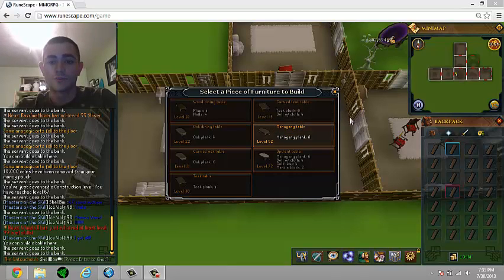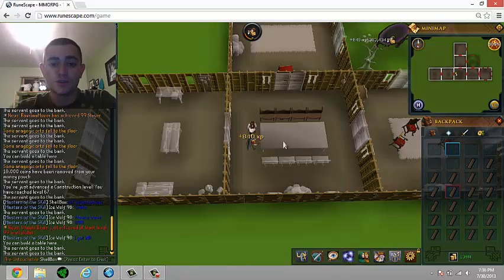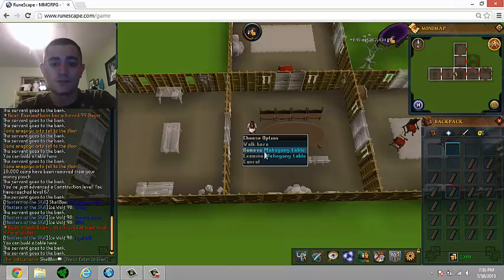Hey guys, Shellboy here and I'm showing you the fastest way to get 99 construction. It is mahogany tables. It takes level 52 construction and a demon butler, and you can get up to 405k exp per hour, which is crazy. Basically you're going to want to get a dining room and you're going to just make tables.